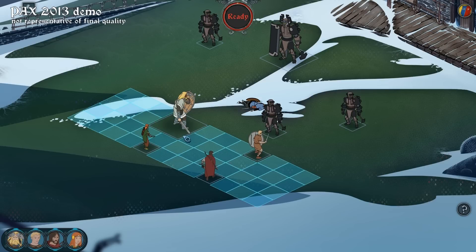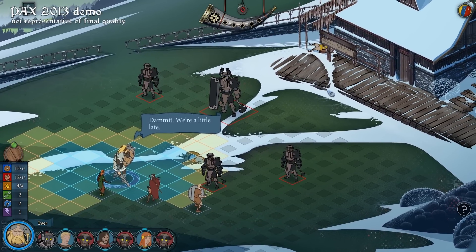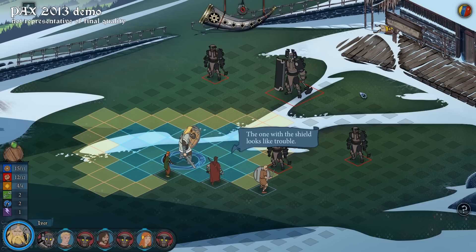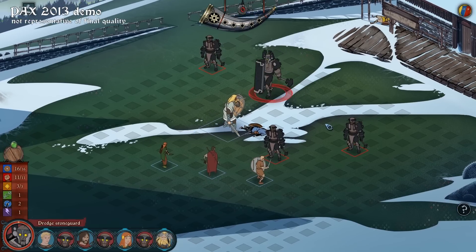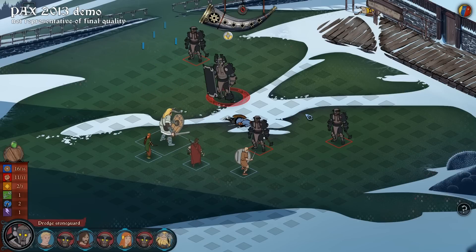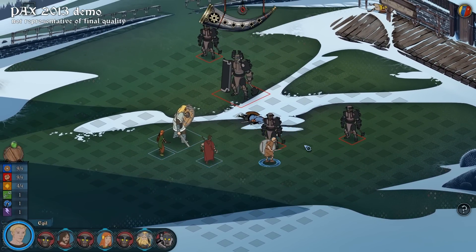One thing worth mentioning is that the characters are not completely balanced with each other. The Faro — the giants here — are going to be more powerful than your humans, and you want to lean on them to help you through difficult combats and take on the more difficult enemies. Sometimes we'll give you a little contextual clues about how to use your characters. The dredge also have special abilities just like your characters, and they employ them in a pretty intelligent way — they'll look at a whole list of options and then pick the most efficient one.